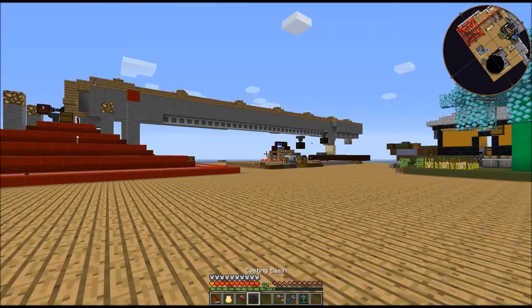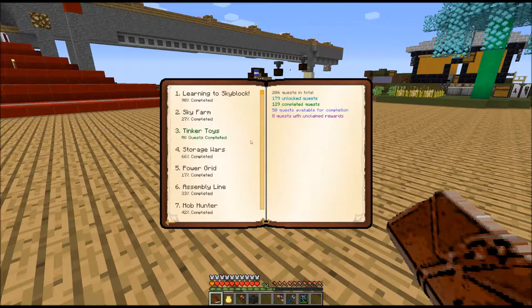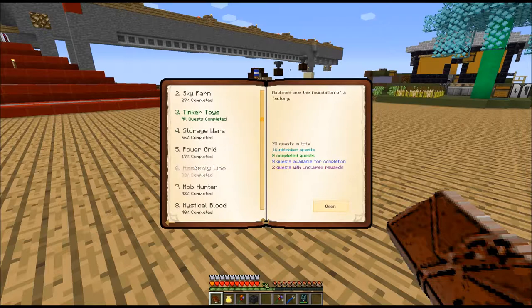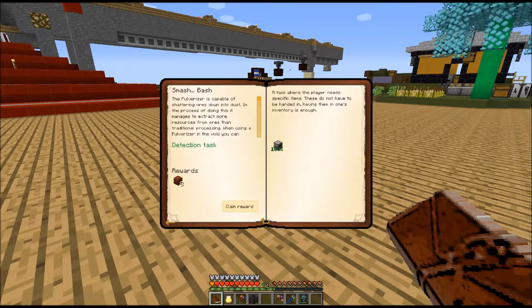Now, quests - let's see how many I have. Eight. I have eight to turn in. Probably all in blood magic, considering how quickly I rush. Nope - assembly line. Smash bash - that is a pulverizer, and I've got a few of those. Nether redstone, claim reward. I wonder if I can do that with another redstone.